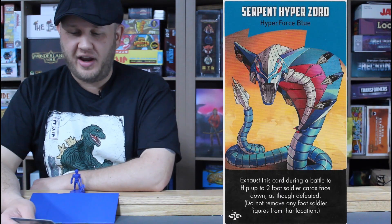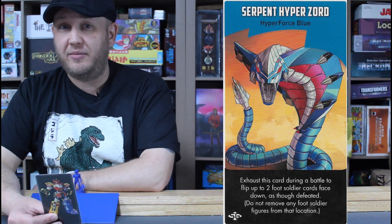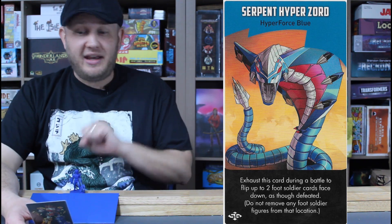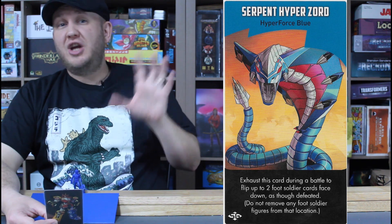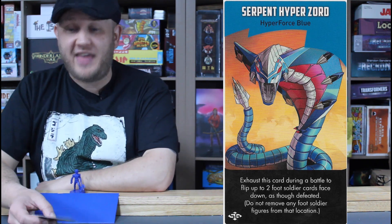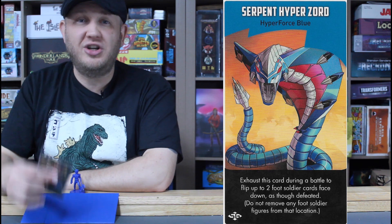Eddie's Zord is the Serpent Hyper Zord: exhaust this card during a battle to flip up to two foot soldier cards face down as though they were defeated — but do not remove any foot soldier figures from that location. This is great because it removes enemies from your battle making certain fights easier, especially against monsters or bosses. The figures don't actually get removed from the location, which is both good and bad. But if Vesper is in your location, you can continue to use her special ability because those figures are not removed — just flipped over and considered defeated. Not only does her special ability continue to kick in, but her Hades Technique lets her gain energy for those defeated cards. An amazing Zord that takes soldiers out of the fight even though they're technically still there.